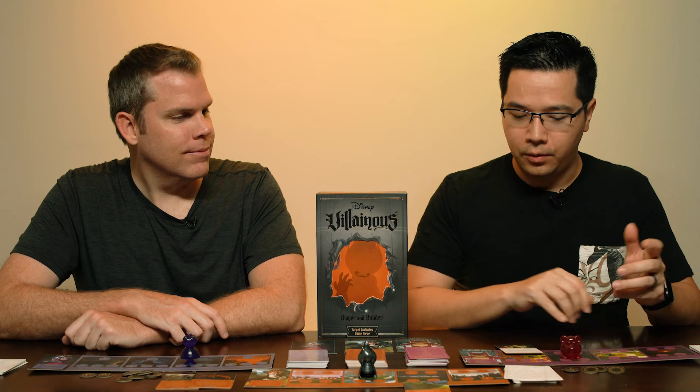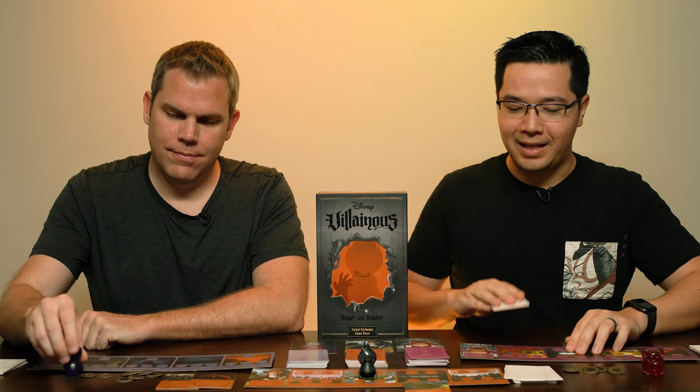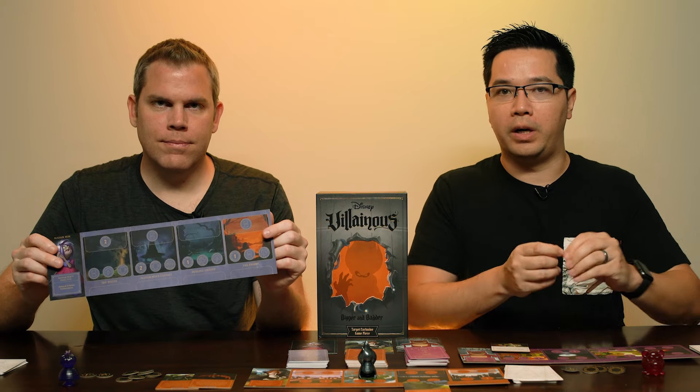This one had a lot more of the Fate option available in each of the locations in each of the realms. Some of the characters, like Syndrome, need to battle heroes in order to achieve part of his objective. Lotso needs his heroes to come out too — there are cards that allow Lotso to play heroes into his realm, because Lotso needs heroes and then needs to bring their strength to zero as part of his objective. They incorporated the use of the Fate deck and made it more prevalent in this game. Lotso and Madame Mim actually have an empty spot on top of their realm, so if a hero is played there, it's not blocking any moves, unlike some other realms where moving your villain there would eliminate some options.